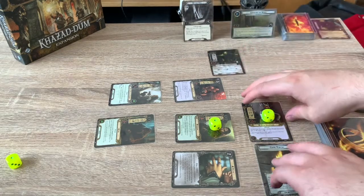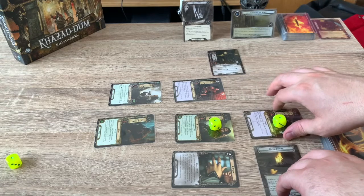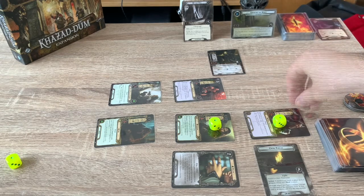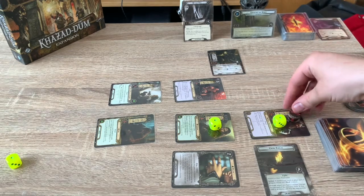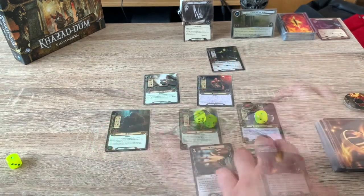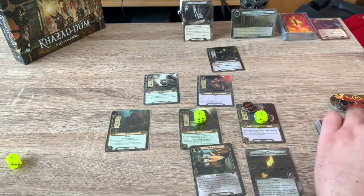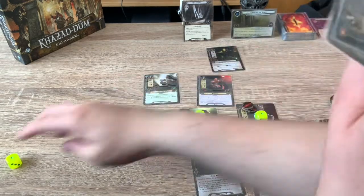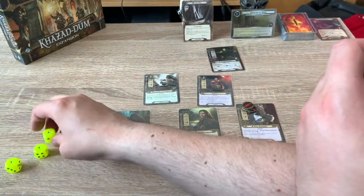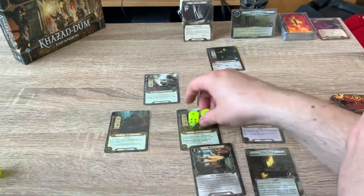The Goblin Swordsman engages. We'll defend with Dain because he's quite strong — three defense plus it's plus three because he's a goblin, so he takes three damage. That's quite a lot actually. End of our turn, ready up.